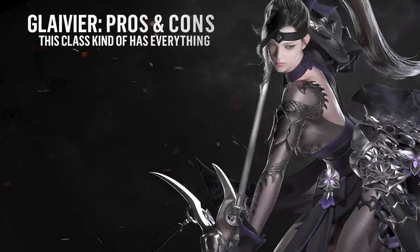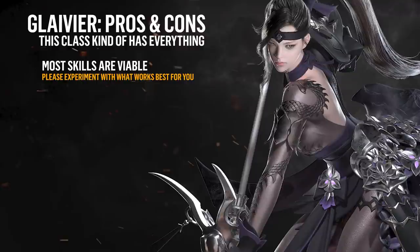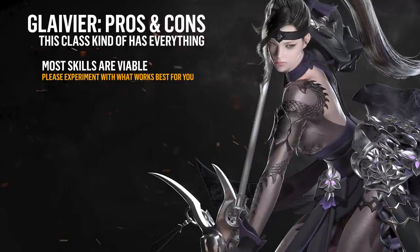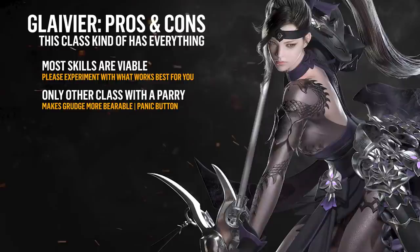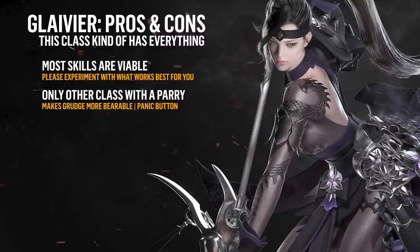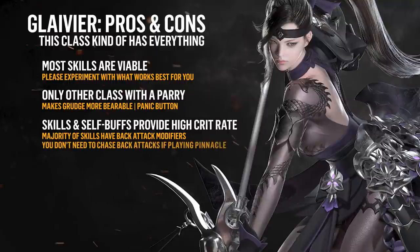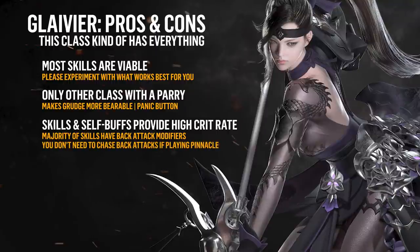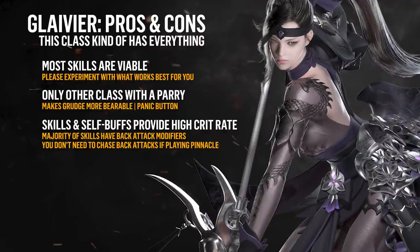The great thing about Glavier is that so many of her skills are completely viable filler choices. While I will be outlining my recommended build, I highly encourage you to try out other skills if certain ones just aren't vibing for you. The Glavier is also the only other class besides the Gunlancer that has a parry built into her Dragon Scale Defense skill. This provides you with a panic button to super armor through boss attacks if your mobility options are on cooldown. Additionally, because your skills and buffs will often provide you around a 100% crit rate, you're allowed to be flexible in your positioning. Just because a majority of your abilities have back attack properties doesn't mean you're forced to chase back attacks — though definitely take them when you can.